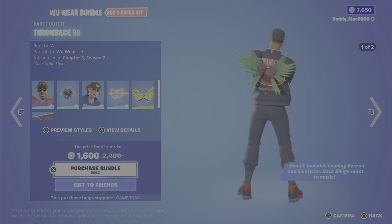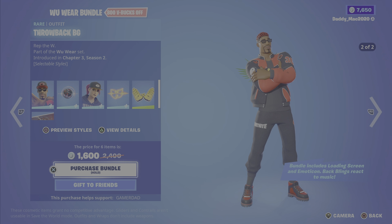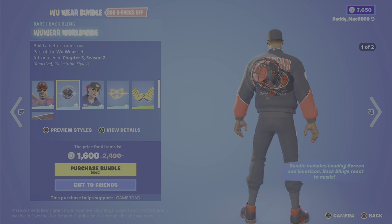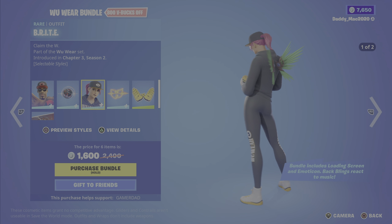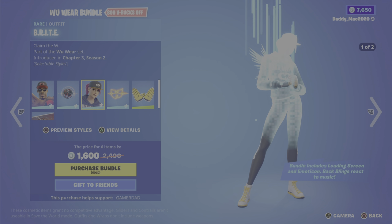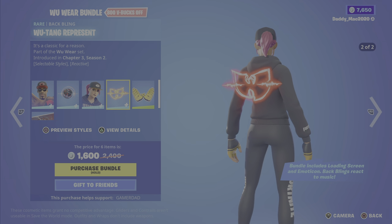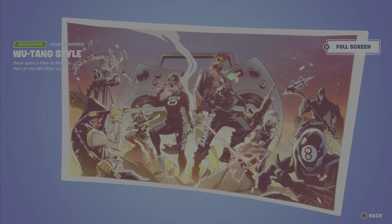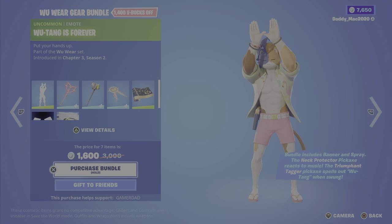First up, we've got the Woo Wear bundle featuring Throwback BG. This outfit was introduced in Chapter 3 Season 2. It's got two different styles — main difference is the cap or no baseball cap. We then have the Woo Wear Worldwide back bling, which is reactive to music, with two different styles. We have the Bright outfit — I'm a big fan of this one, I've been tempted to pick up Bright for a long time. Really love the look, nice and crisp. She's also got a cap and no-cap version. We then have the Wu-Tang Represent back bling, also reactive to music, with two different styles. We have the Wu-Tang Hands emoticon.